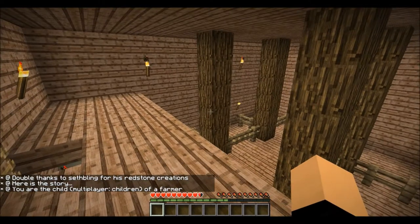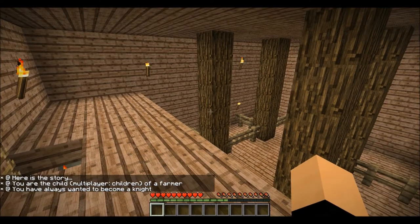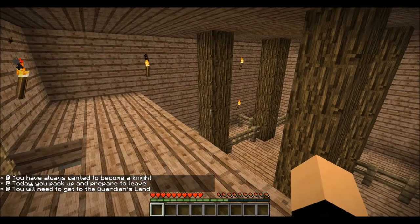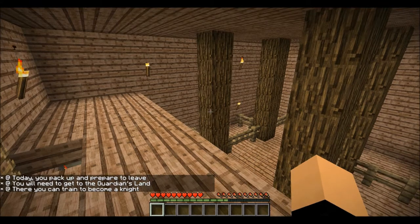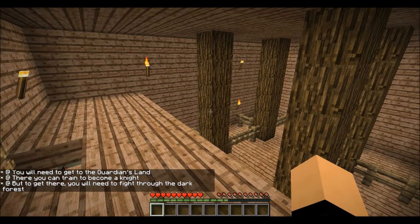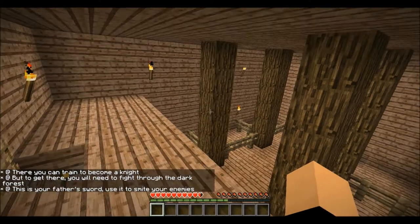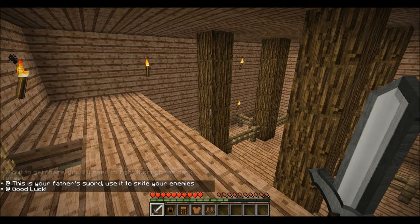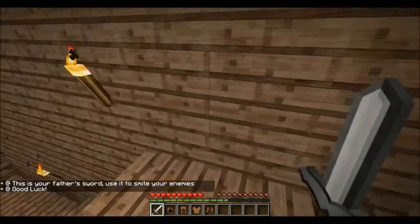Here's the story: You are the child — multiplayer: children — of a farmer. You have always wanted to become a knight. Today you pack up and prepare to leave. You will need to get to the Guardians Land, where you can train to become a knight, but to get there you will need to fight through the dark forest. This is your father's sword, use it to smite your enemies. Good luck.